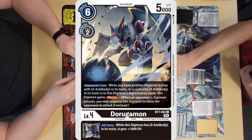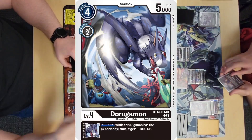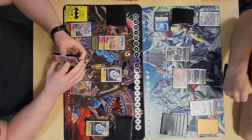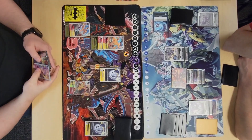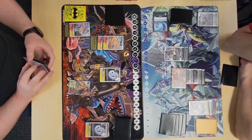He evos into Dorugamon then into Dorugamon in raising. So I hatch and evo into Agumon. There's no point in turning my Marcus into a Digimon because I can't swing with it because of Kongo. I'm in a bit of a pickle — that really pooped on my turn. Kongo is a good card. His Alphamon is no longer immune to DP reduction, but it doesn't really matter.